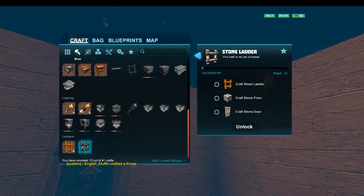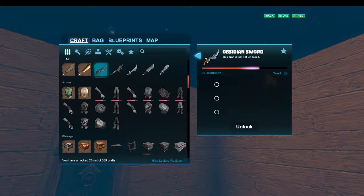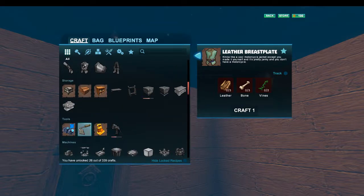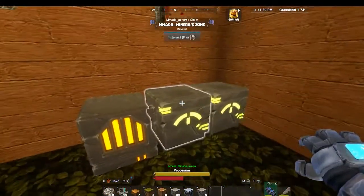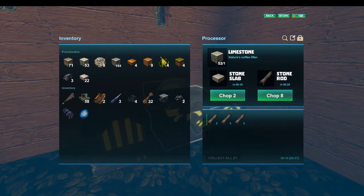These are ladders - I don't need ladders. We need to make a stone door. Stone door. We're so far away from being able to get the next level up tool now. We need two stone rods - I just need two stone rods, I could do that.